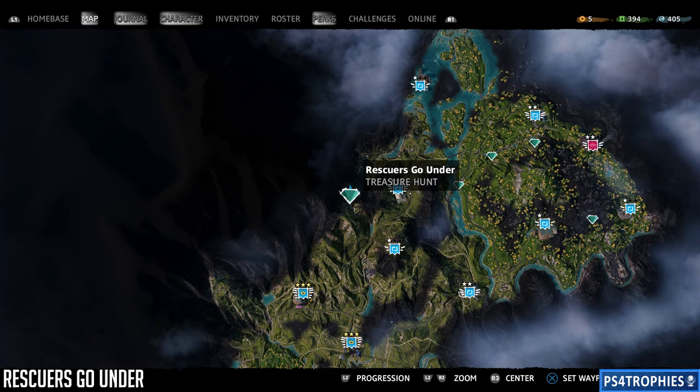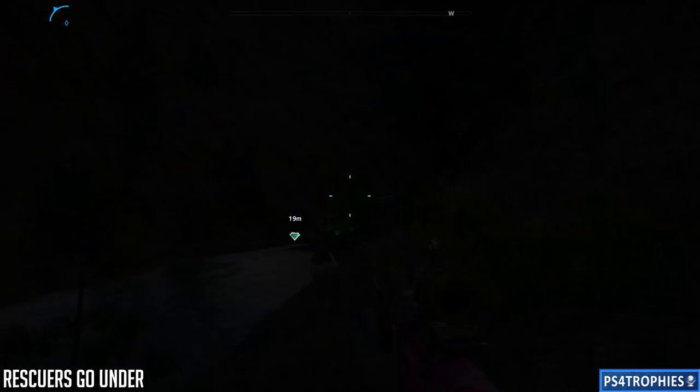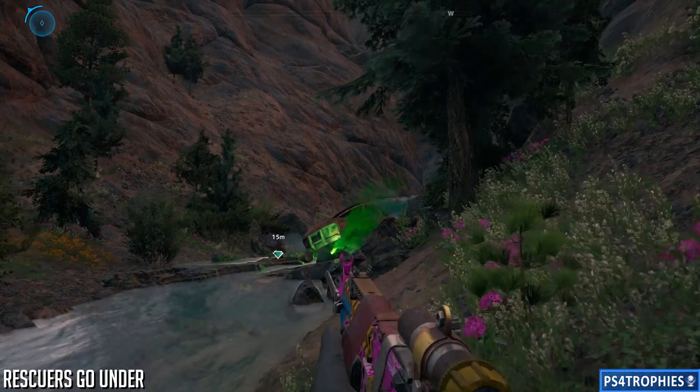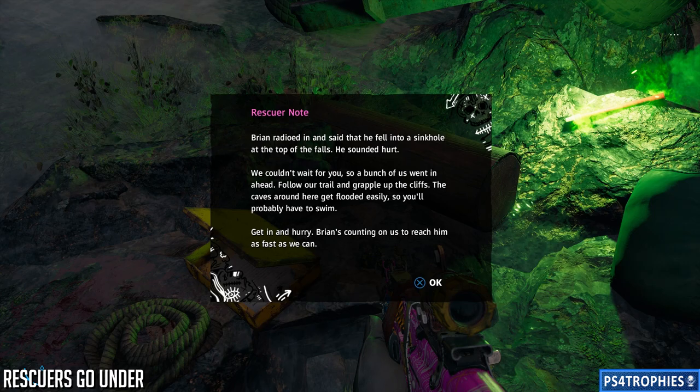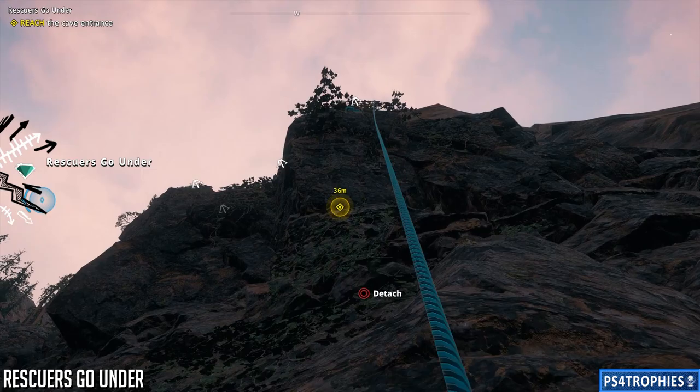Next up is 'Rescuers Down Under.' This one's a pretty lengthy one, up at Misery Falls. This is a very lengthy, mostly platforming treasure hunt — this one and the next one both are. There's the note if you want to read that. We have to scale up the mountain and drop down into it, and it can be very confusing about which way you need to go.